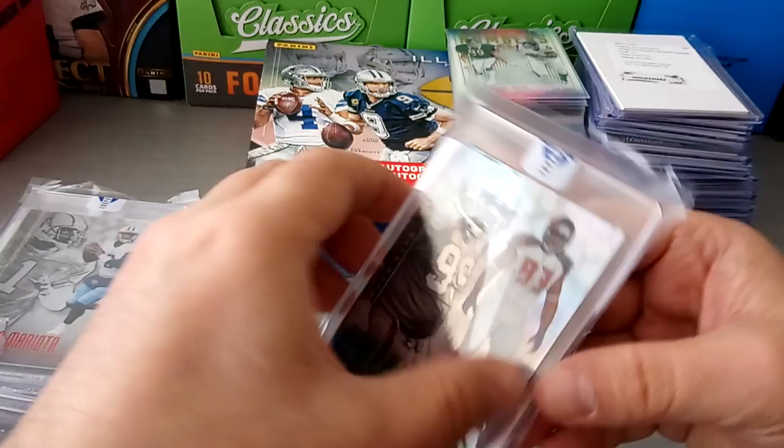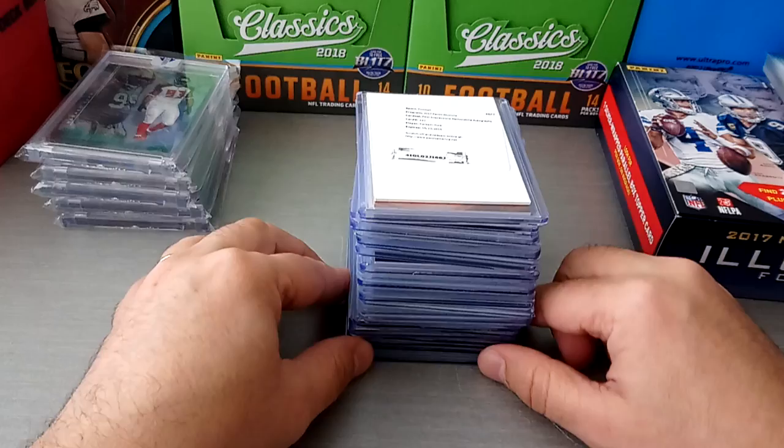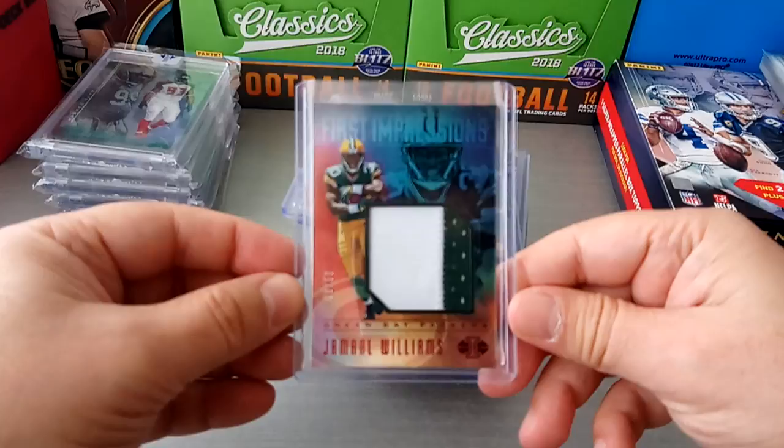Now I'm sure you guys all want to see the hits. It's five hits in each box. I have 24 because I bought four or five boxes, so I should have 25 hits - only have 24 because one of the boxes I got stub points for, like 250 points. But one of the first ones: Kareem Hunt, although I've redeemed that one so it doesn't matter. Let's have a look. Jamal Williams, 8 of 50 - nice patch, First Impressions.